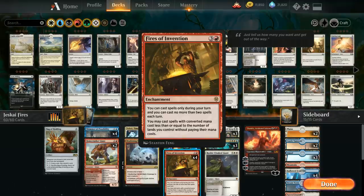We can cast spells only during our turn and we can cast no more than two spells each turn — that sounds like a pretty big drawback, not being able to play stuff at instant speed during the opponent's turn and only casting two spells per turn. But the upside is we can cast spells with converted mana cost less than or equal to the number of lands we control without paying their mana costs. In Magic, whenever you get to play stuff for free, you should pay attention because those cards tend to be pretty good.